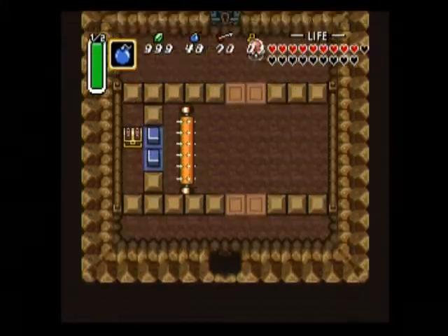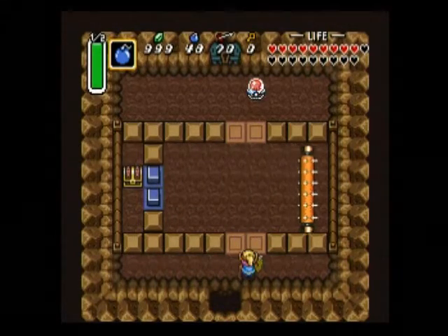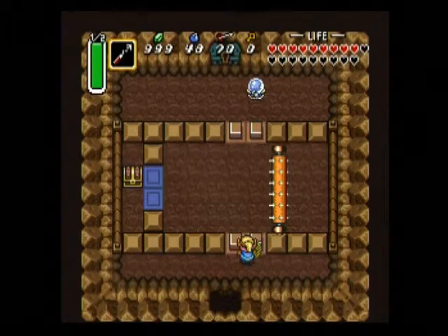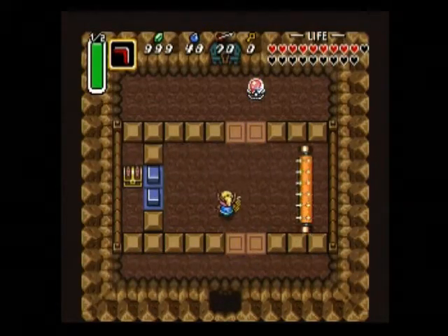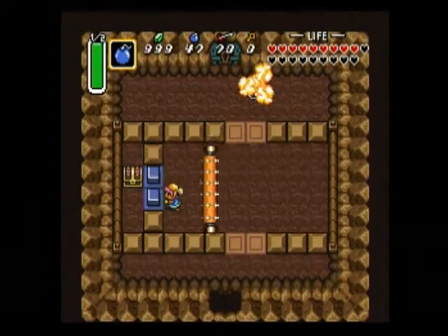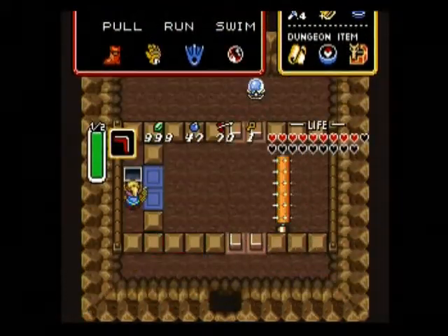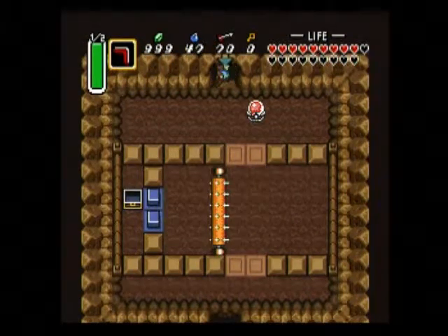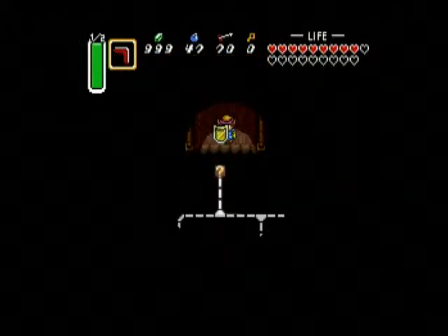Now let's go through this one. One last chest — I guess that's where the key is. Blow up, blow up, blow up. That was a little too close for comfort. But anyways, we got a key. And now we're in a darkened area.